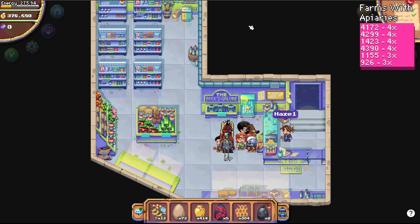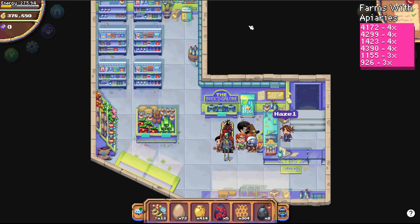And that's it — this is all you need to level up beekeeping and start making berry tokens quickly in Pixels. If you follow these steps, you'll be collecting queen bees in no time. Thanks for watching, I'll see you in the next video.